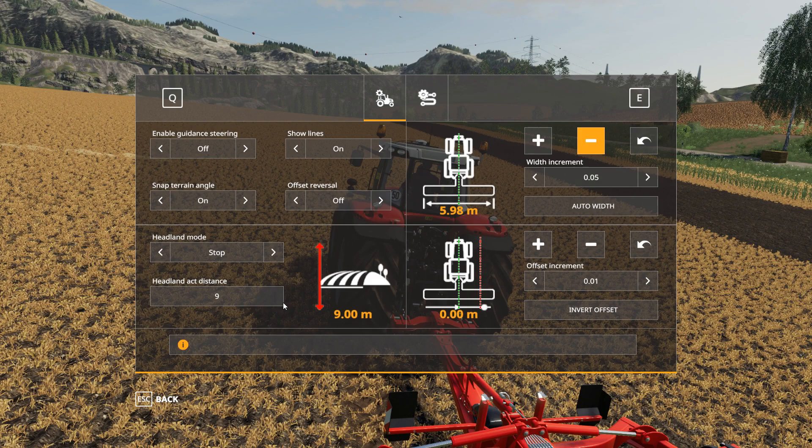You can see the HUD has completely changed - there are some new features in here. We've got a snap train angle, which will basically align with the grid angles set in the game - you should have that off. We've got a headland stop distance set at nine meters, which will actually stop the tractor dead nine meters before it reaches the end of the field.